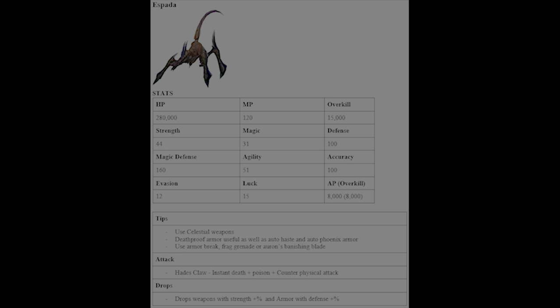Here's Espada. Make sure you use your celestial weapons — you need Break Damage Limit because he has Auto-Regen, so you need to outdamage his healing. Use Death Proof armor because he counters every attack with Hades' Claw, which causes instant death, poison, and a counter physical attack. Use Armor Break, Frag Grenade, Auron's Banishing Blade, and Full Break. Auto-Haste and Auto-Phoenix armor will really help here.